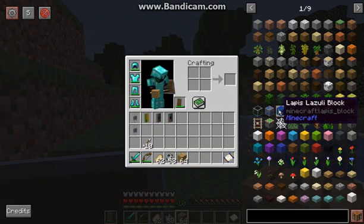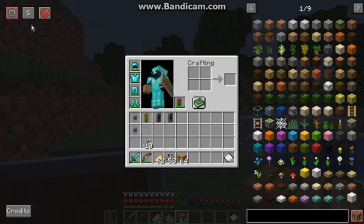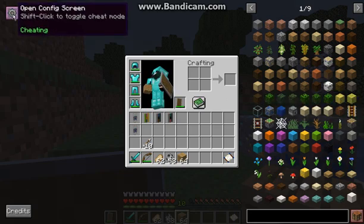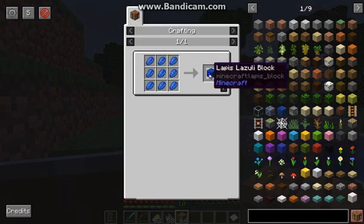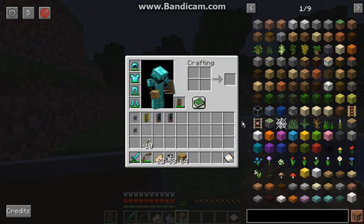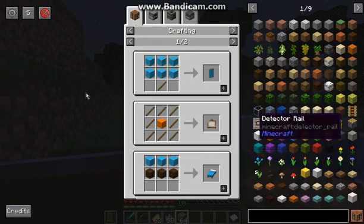You can also use left click and right click to do the same thing, but obviously since I'm in cheating mode it's not going to apply to that. If I actually turn that off, left clicking and right clicking will actually go about that the proper way.